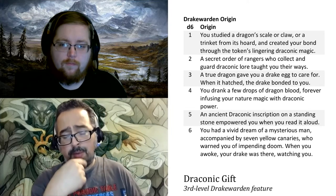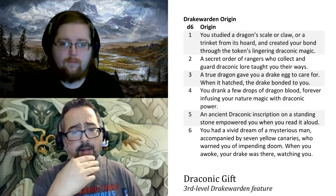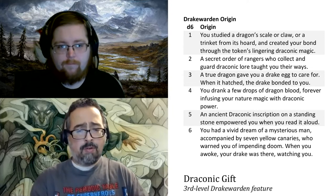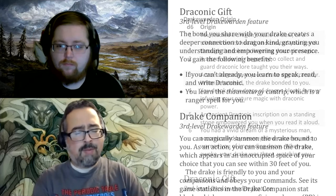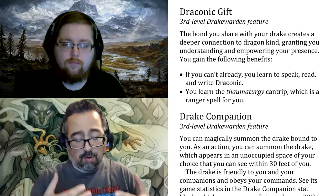We've talked previously about how we don't like how the Drake disappears. You magically summon it and then it goes away, but you also bond with it. So in the role-playing aspect of it, it just seems kind of weird. To me, it would have made more sense if this Drake was always there.